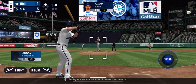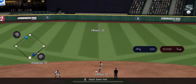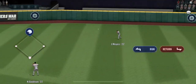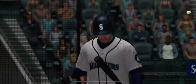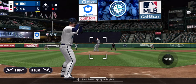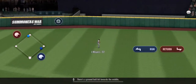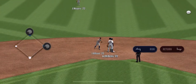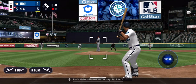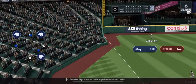Coming up to the plate now is Jonathan India, 1 for 3 thus far. Fly ball to center field. Mitch Garver steps up to the plate and there's a ground ball hit towards the middle. Here's Adalberto Mondesi, the shortstop — he's 0 for 3.